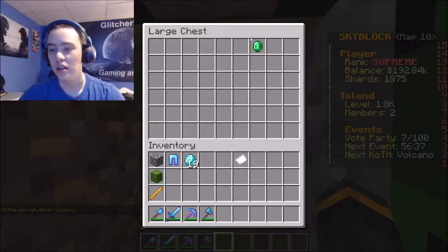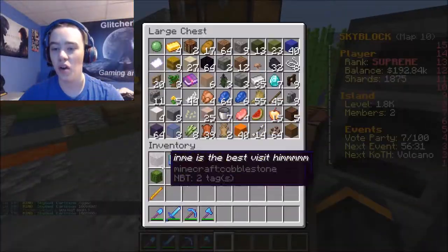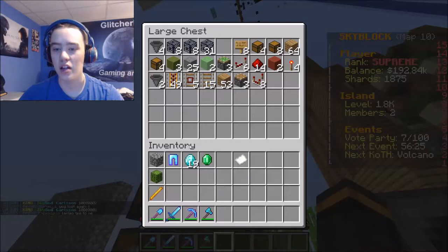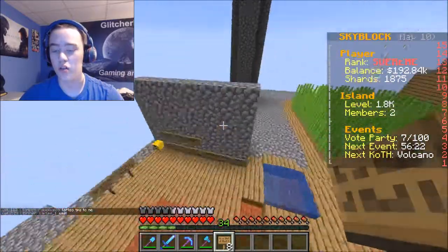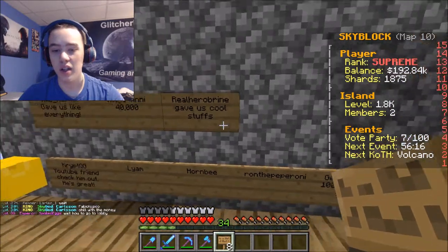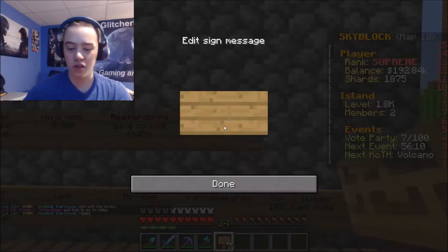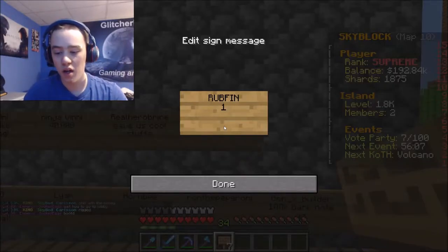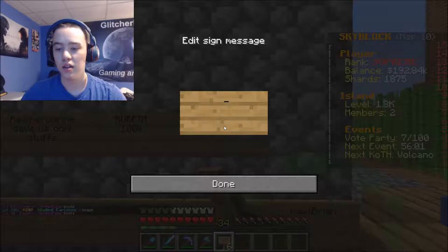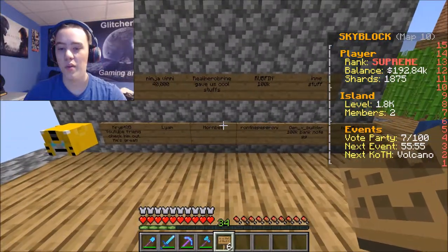We have rub fin — nice guy — and an emerald. Let's go ahead and put these boys up on our wall. Our boy rub fin — let's see what we got here. We do not have them up there yet. Rub fin with 100k, geez, beautiful man! And in me — look at that. All right, we got more people on the wall.